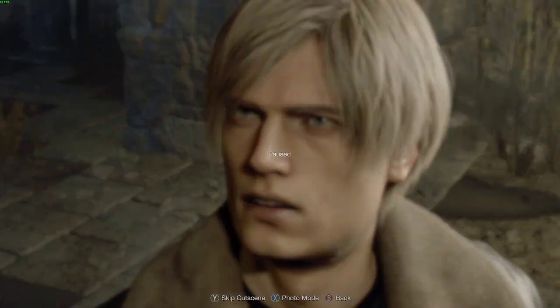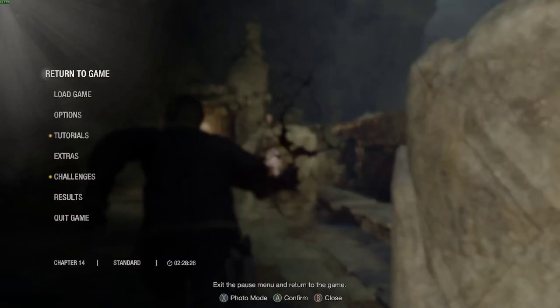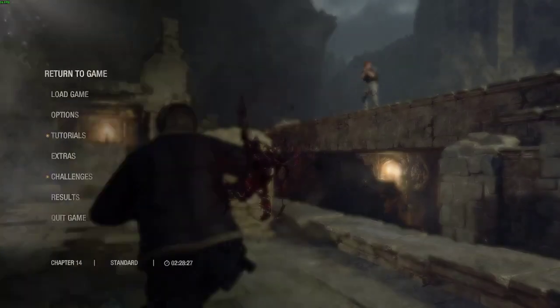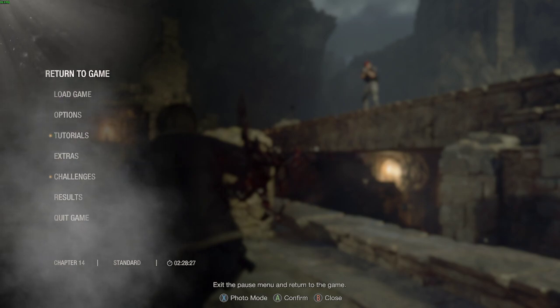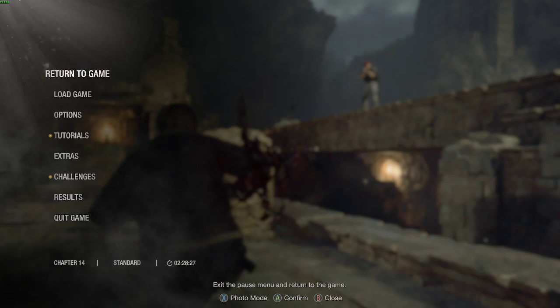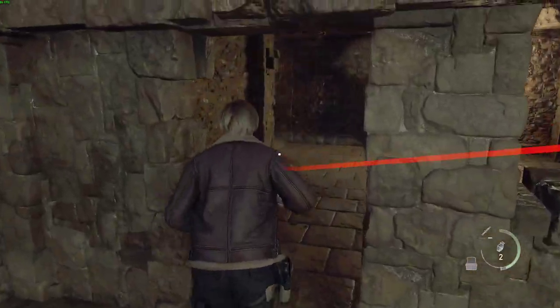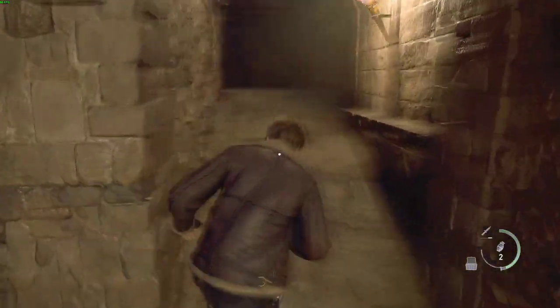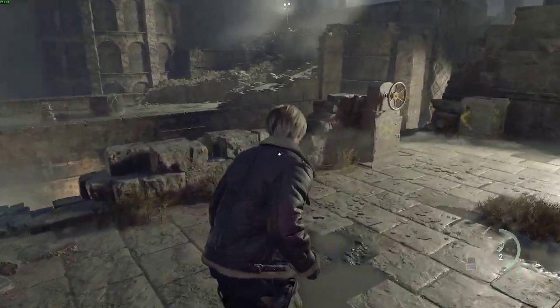All right, now you can skip the cutscene. As you can see, Krauser is over here on the right and not further towards you or closer to you on the bridge. So what this does is you just keep running. This is just gonna allow you to turn the wheel and not have to shoot him.